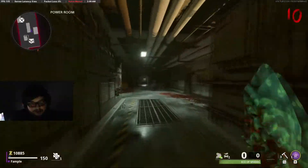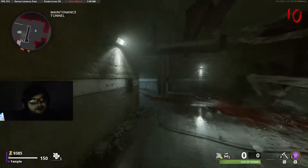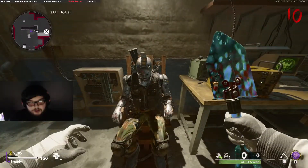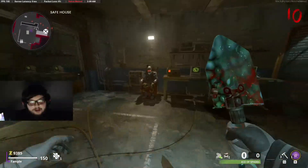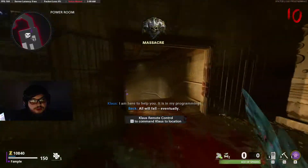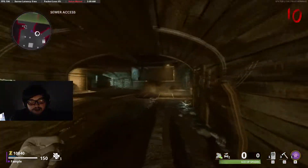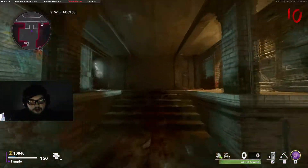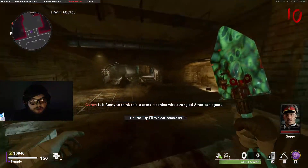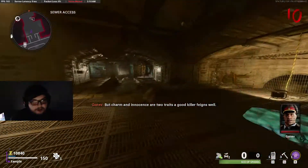After you get the hands and the battery to build Klaus, come over to the maintenance tunnel where Klaus is. Install his hands and the battery into Klaus — this is how you activate Klaus. Once you activate Klaus, the first thing you want to do is run back to the sewer access and come over to the brick wall. Command Klaus with your tactical button to come in front of the wall, and he will break it down.